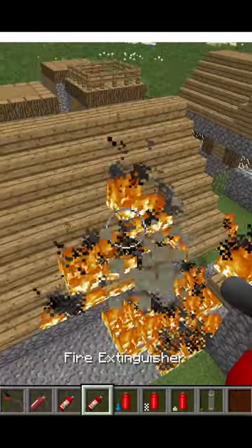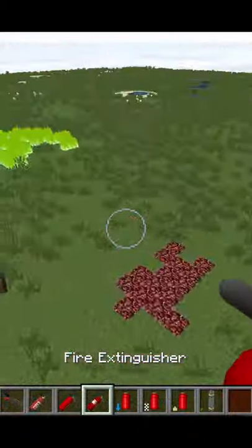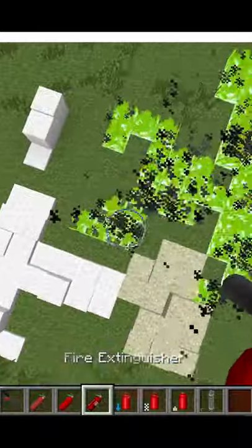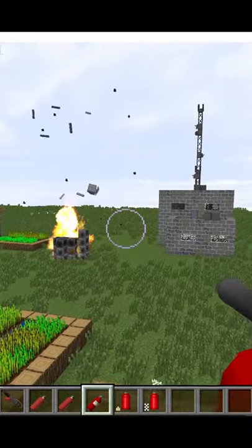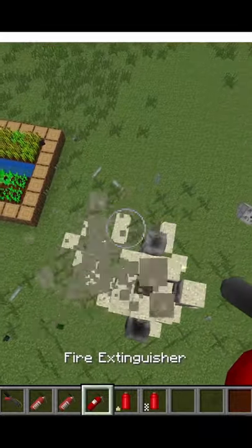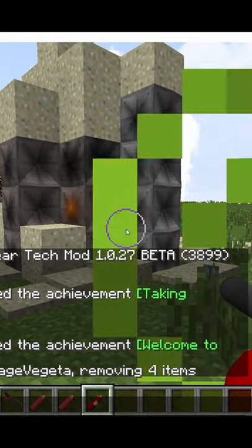Finally, there is the sand type extinguisher, which sprays sand wherever there is fire. It doesn't have as big an area of effect as the foam type, but it is pretty effective against RBMK reactors. So in case your RBMK reactor decides to explode, just spray it with the sand type fire extinguisher. But even then, if you don't have protection, you are going to die, so be careful.